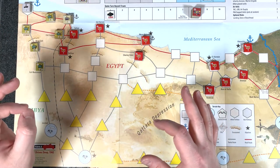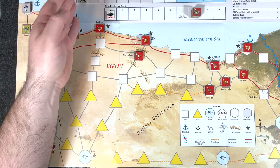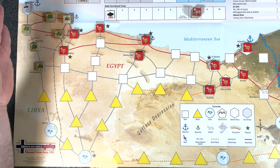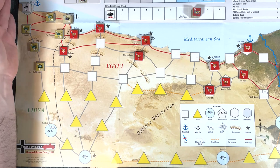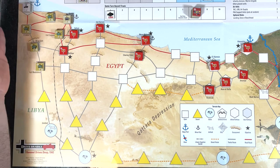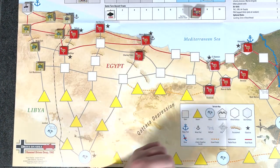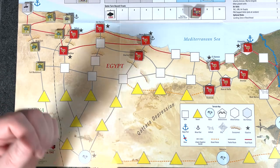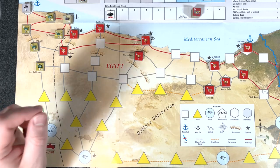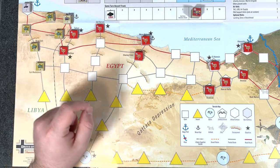So we have our forces — quick little recap. We are Rommel, the Axis, PAA, Panzer Army Africa — so the Germans and Italians. Starting here, we've taken Tobruk, kind of gone to the edge of Libya, and we are about to enter Egypt, driving east. I'll follow the sequence of play and explain things as I go. It's not going to be a full overview, we'll have that in the other video, but I'll cover things as I go.